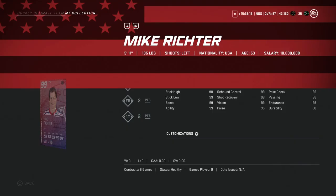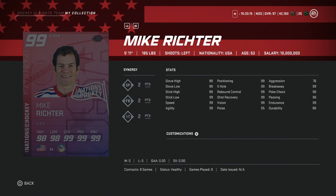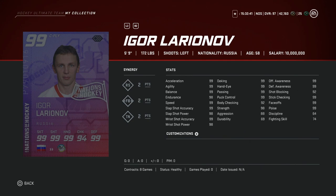Keep a lookout for the 97 Vanek. And we've got the 99 overall Mike Richter. While his stats are damn near perfect, his aggression is 76 at 5'11". He is going to have a heck of a time protecting the top of the net. While it's an awesome card, this would be an immediate sell for me. He doesn't really have a lot of synergies either when you compare some of the other higher goaltenders that have come out. So this one would be an avoid.